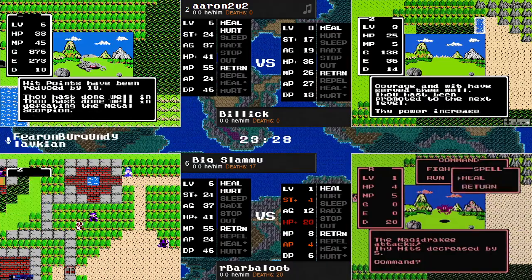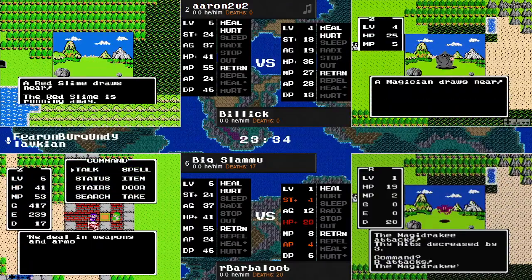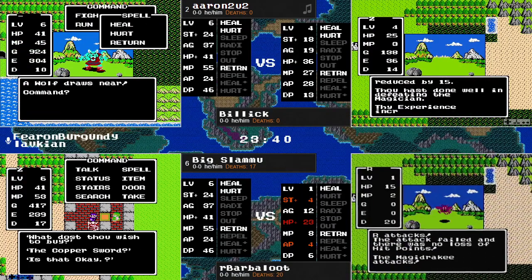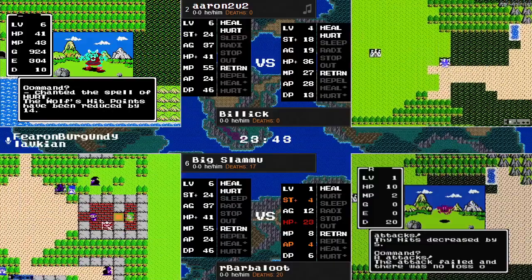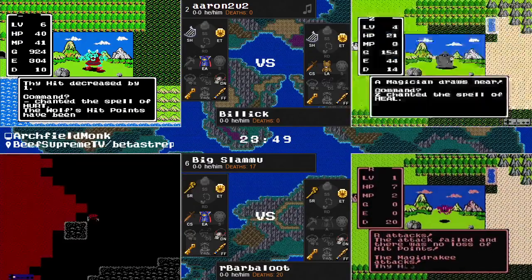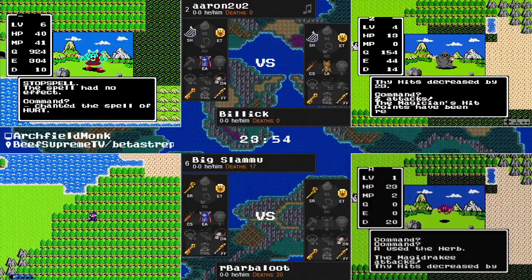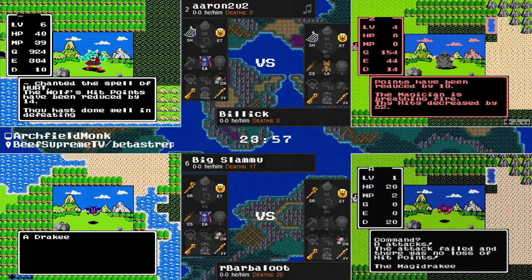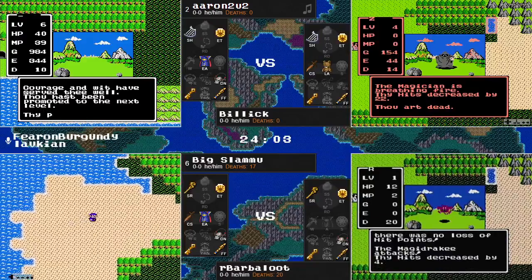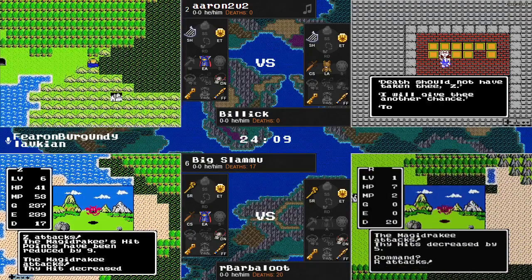Nice crit for Billick — gets the Magician, gets level 4, and very importantly gets the Hurt Spell, because when your other stat gains are 1-0-0-1, you have to hang your hat on something. Aaron making use of it right now, damage breaking this wolf already, and it has Stop Spell. This is pretty much a goldmine of experience right here. Erdrick's Armor negates the Stop Spell cast by enemies so it will never hit — but there is level 7: 19 power, 2 speed, 2 HP, 3 MP, and the spell of Outside.